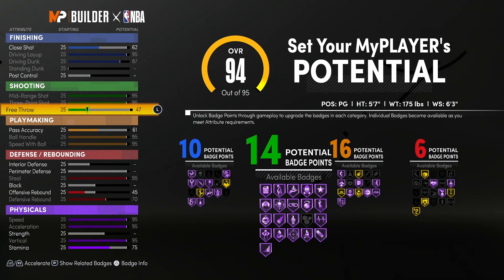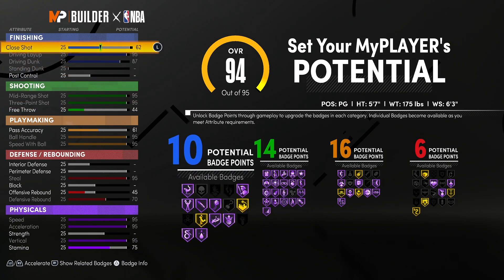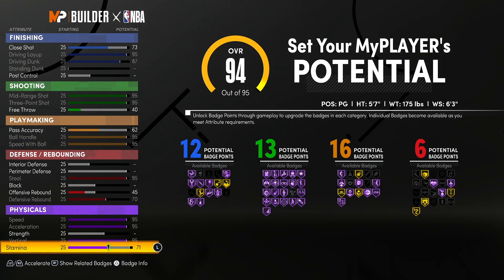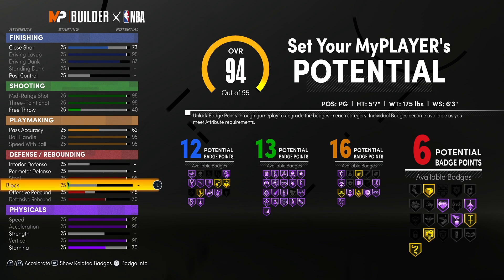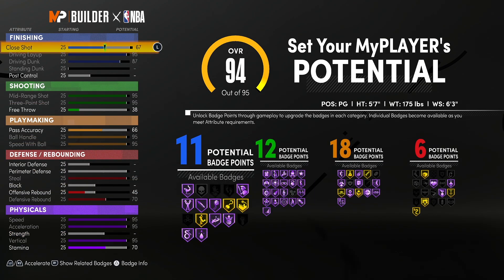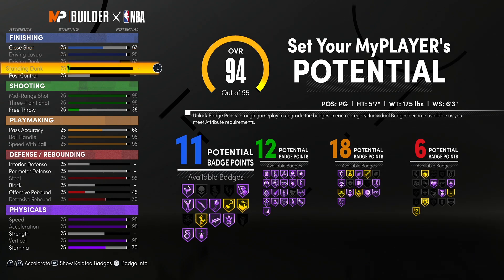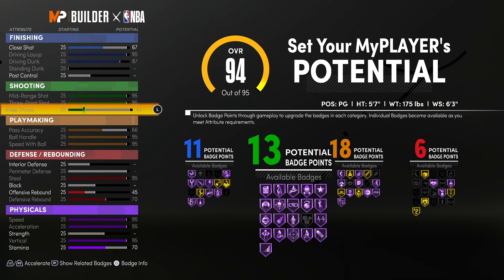Let's go 15, maybe 14 shooting badges. I don't know, because I want Circus Threes and stuff. We can work with 14 — that's only three and a half Hall of Fame badges. Let's try 14 and see what we can do. Let me see if I can get a little more playmaking. I'm going to lower this even more. I'm tired of these badges — they don't work with me, man.